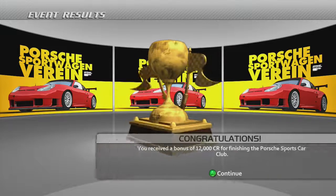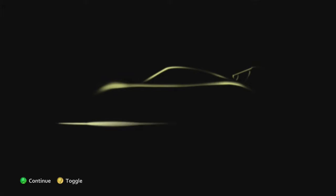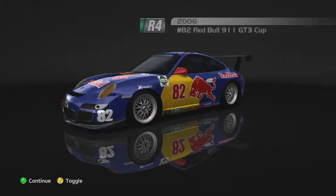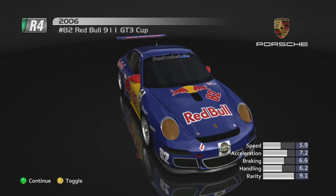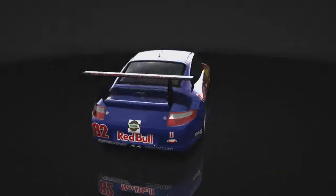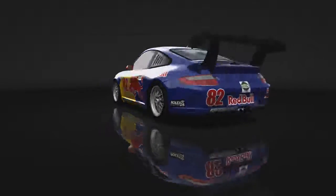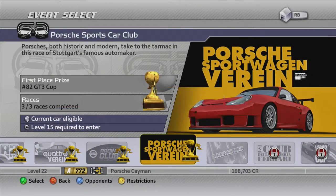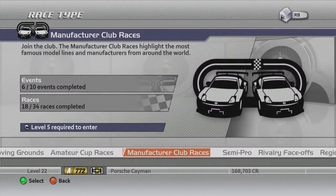That's it for this — we get a bonus of 12,000 credits, and for beating the race we get access to a Red Bull car. I know this game has the 996 GT Cup cars — look at the wing on that! It's the winged beast. That thing's crazy. That's the end of the Porsche Sports Car Cup.